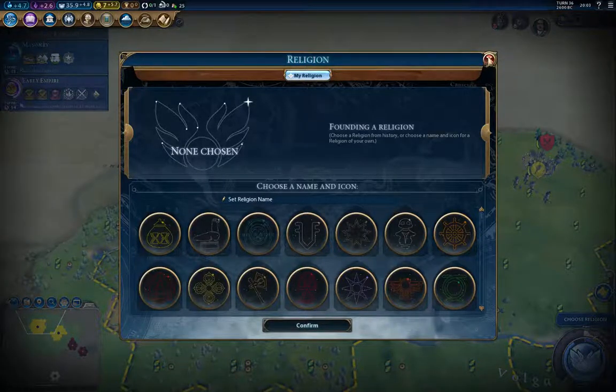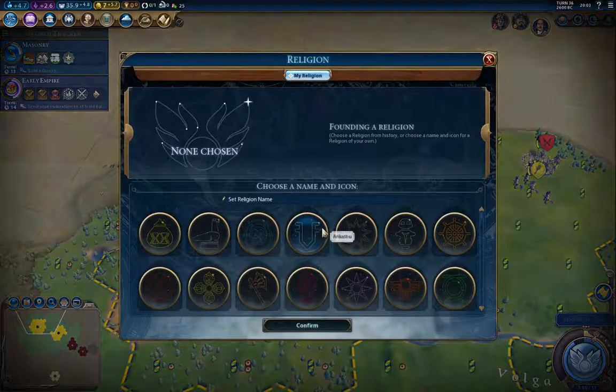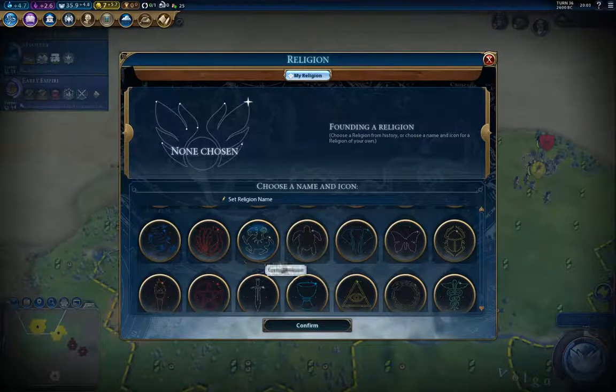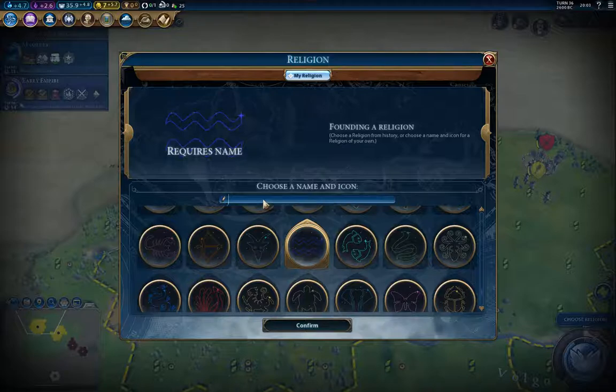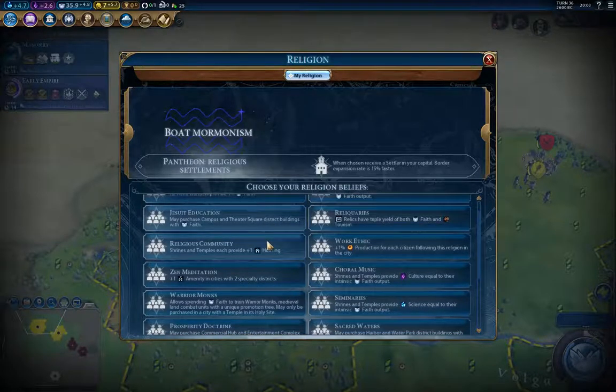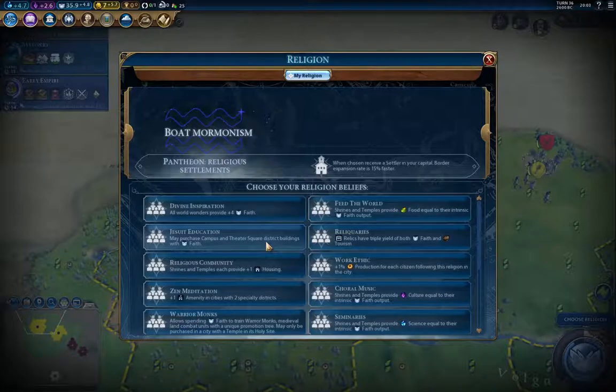We're founding the first religion. We are going to call it... Vote Mormonism. The other one might have been 'Denouncing Venice,' but if you get the reference, great — if not, look it up, you'll find it amusing. Now dithering over religious beliefs, part two.